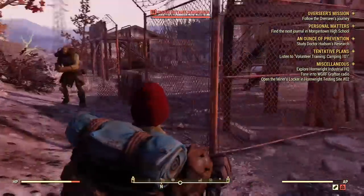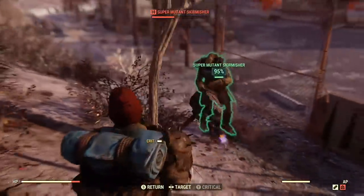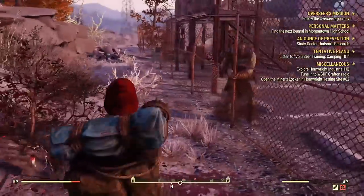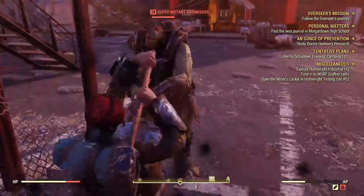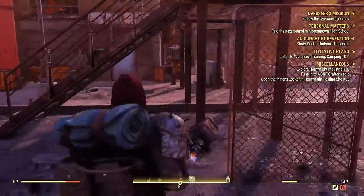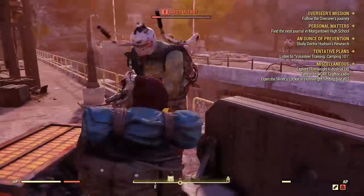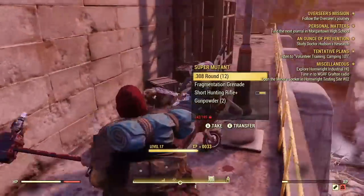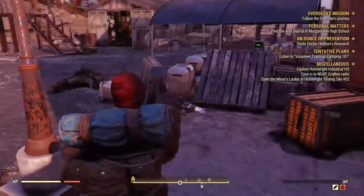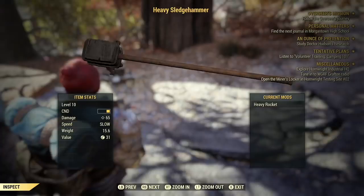By far though, my favorite early melee weapon has to be the sledgehammer. This thing is an absolute beast. You can see I can basically two-shot any level 10 super mutant with this. You'll one-shot scorched very easily, even some super mutants with this. So it's really a blast — very powerful. It is a little bit tricky to find. I've seen it dropped by super mutants, scorched will drop it, or you can just find it in random containers. So definitely keep an eye out for this one.